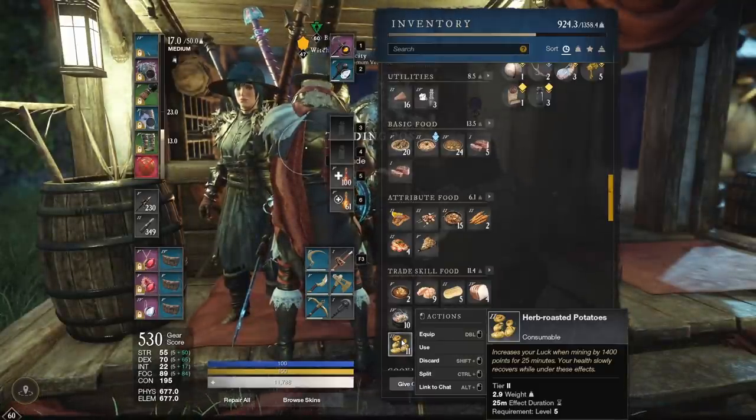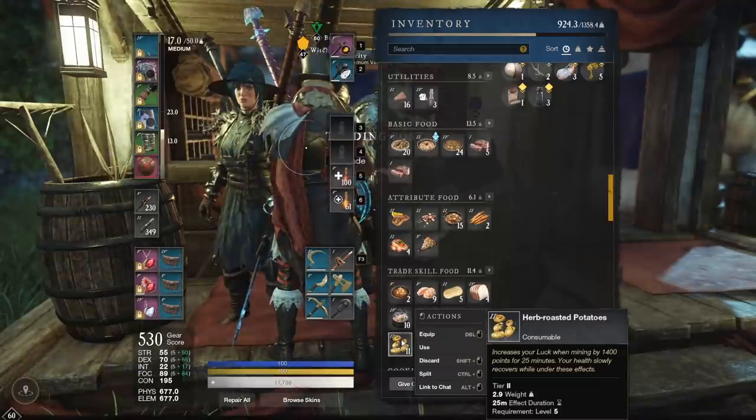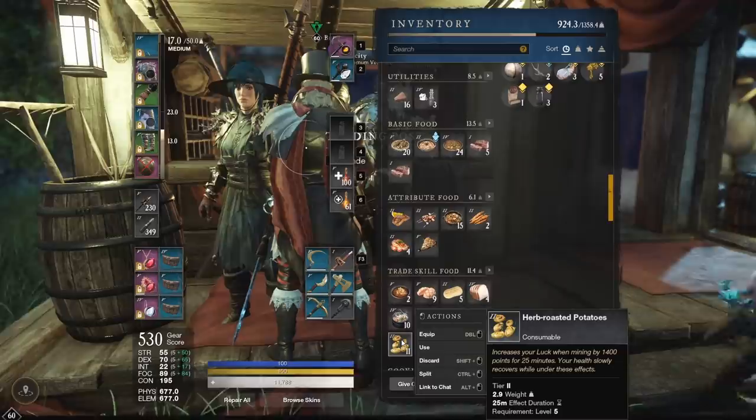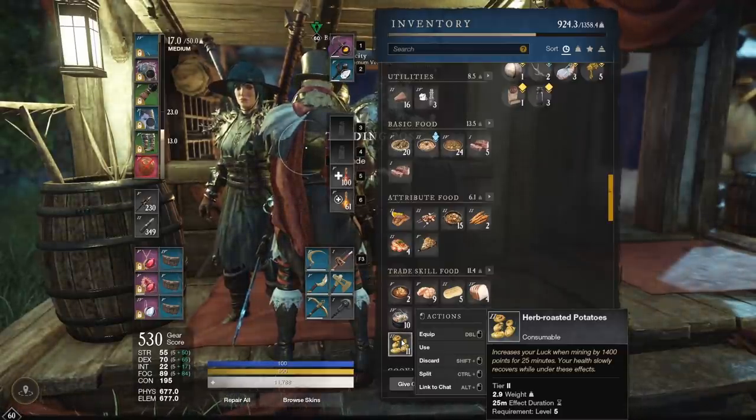Don't use the 2,000-coin food unless you can get it super cheap. It might actually make you more money if you get it for a good enough price — it's up to you. Also, put trophies in your house for harvesting luck and mining luck if you want; that will also make you more money per hour.